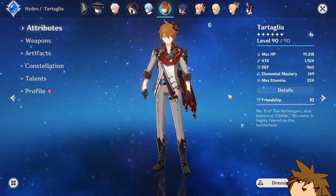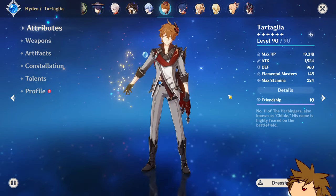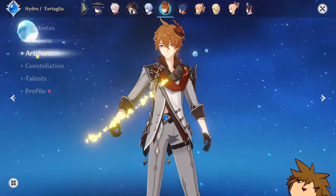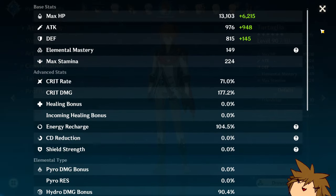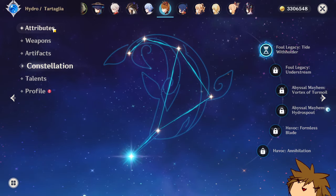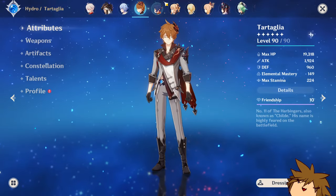Tartaglia was one of the first characters I got on this account and he was absolutely insane — he still is. He's one of my favorite characters. Running Skyward Harp with solid artifacts, pretty nicely built overall, and got him to C1 in the same Starglitter shop pull, which was extremely lucky.